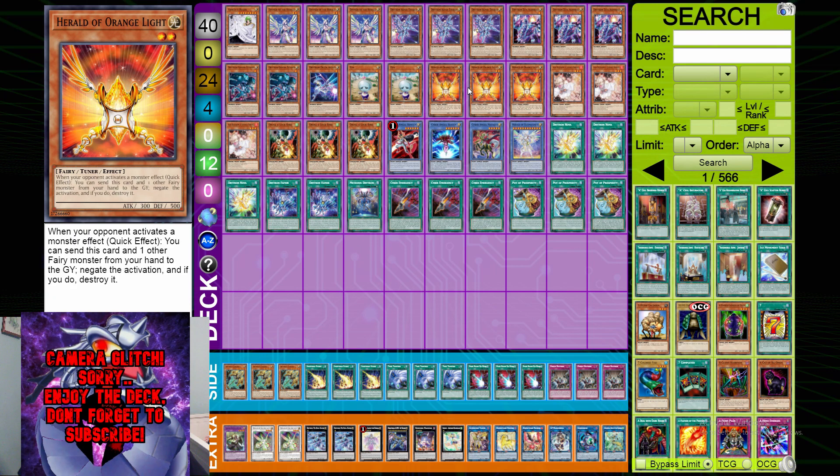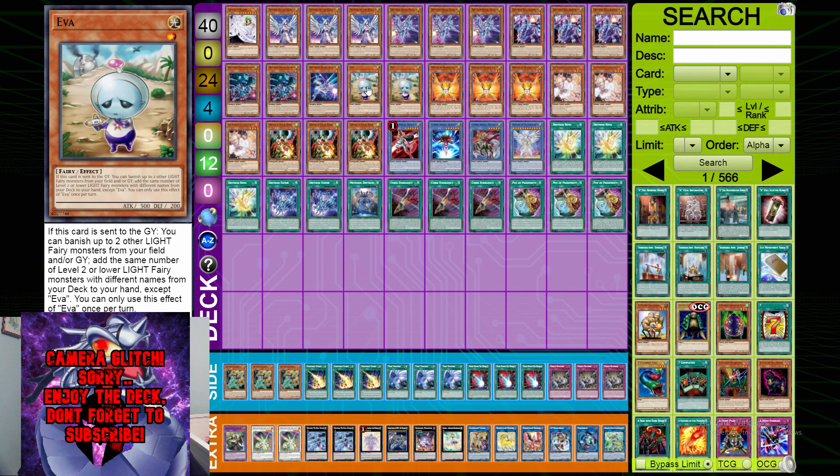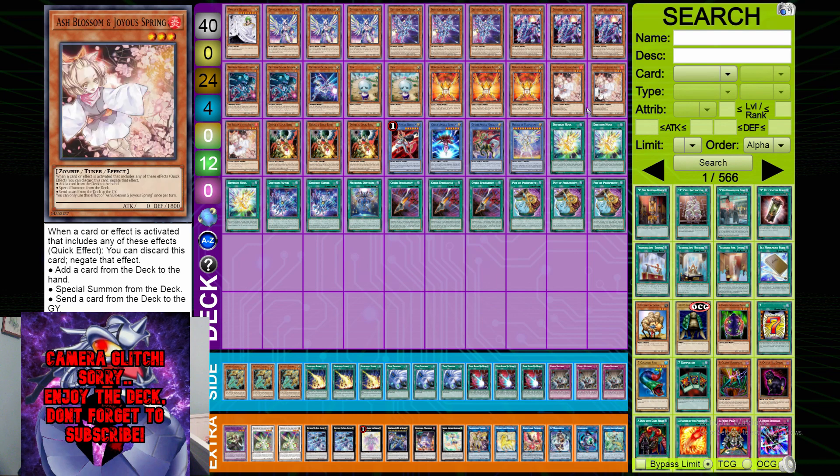Triple Herald of the Orange Light. Herald is a great card — it's just a monster negation. A lot of people like to run Purple Light and Blue Light, where purple is trap negation and blue is spell negation, but orange is the best one by far. You can run one purple or one blue, but I don't think that's very good. Searching two oranges off of EVA doesn't get much better than that.